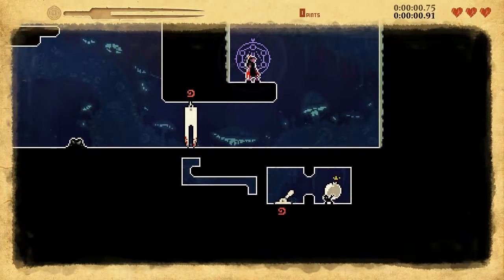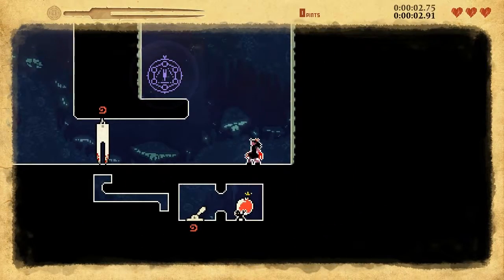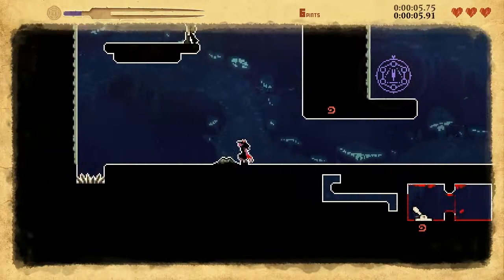Starting off, you're in a closed area. How are you going to get out? Well, I'll show you. Once you go close to the bomb, it will blow up, and they can also trigger switches.